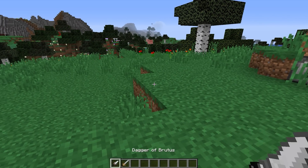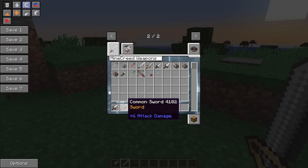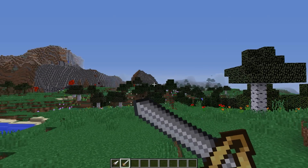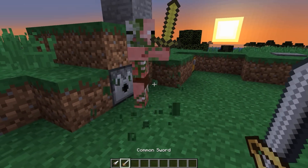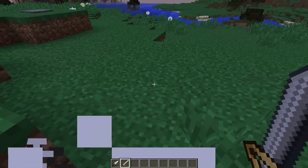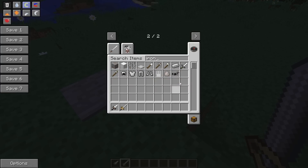We also have two more weapons: the Dagger of Brutus and the Common Sword. The Dagger of Brutus is the same as it was in Assassin's Craft — it deals 10 attack damage and 50 additional attack speed. Then we have the Common Sword, also the same as in Assassin's Craft, dealing 6 damage. All the abilities are the same: you can block, destroy webs, and other stuff like that. The Common Sword has the same damage as the Iron Sword.